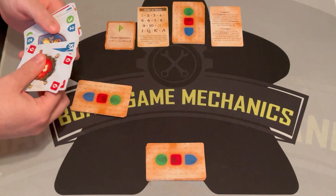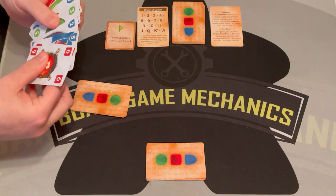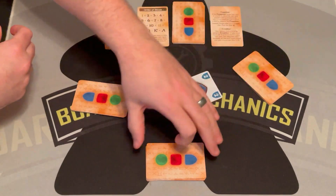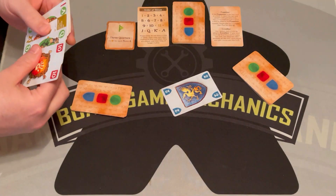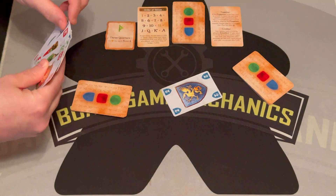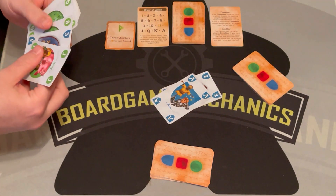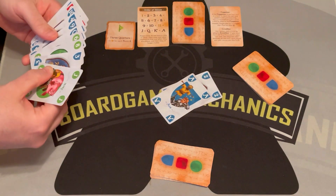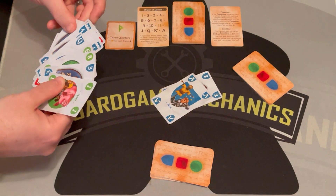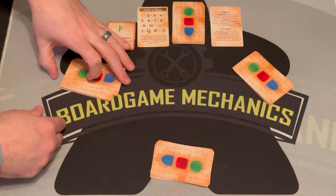They know they want to get threes and fours, and they know that aces are the highest, so they can't get in the lead quite yet. They're going to play the two of blue. Going this way, the next player has to follow suit — they have to play a blue if they have it. They only have one blue, so they play that. Then the third player doesn't want to give them a three or a four, so they give them a six. That player wins the trick and gets to lead.